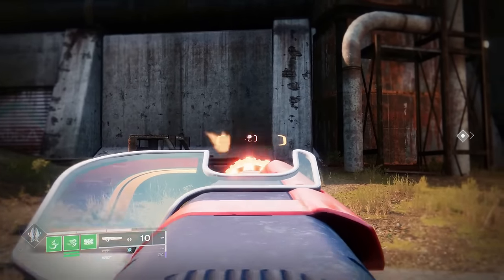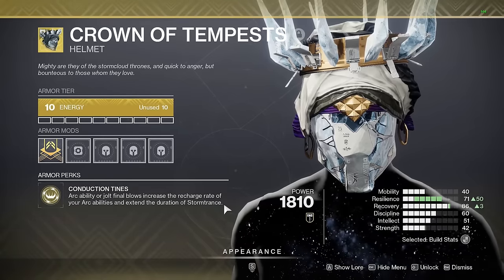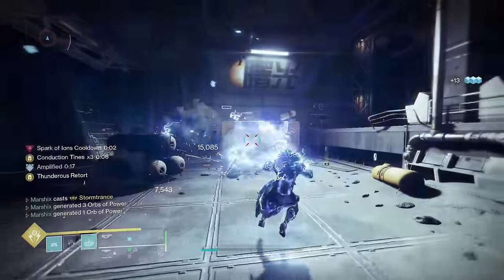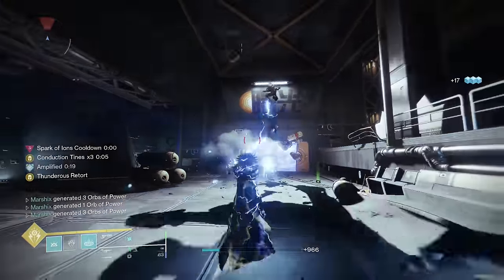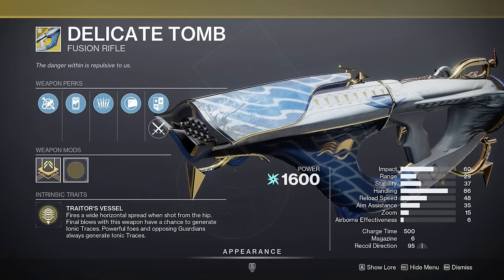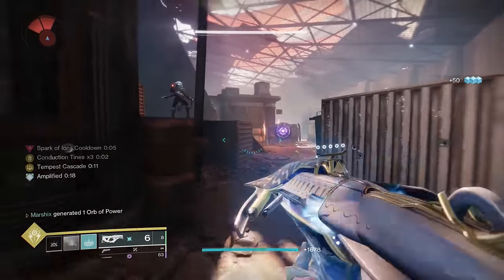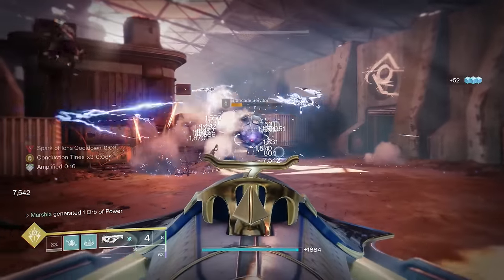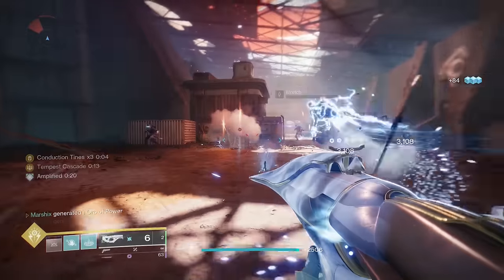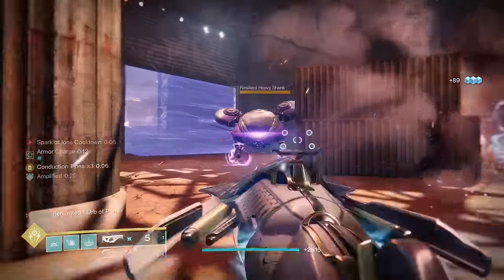Crown and Tempest: arc ability kills and jolt kills will increase your ability regen, and also extend the duration of your super up to 30 seconds, which is kinda nutty. The way we're getting the majority of those kills is with Delicate Tomb. This creates Ionic Traces, and when you collect those Ionic Traces, it'll reload itself and overcharge its next shot. This overcharge shot will jolt anything it hits, so not only will you be creating Ionic Traces for ability energy, you'll also be getting tons of jolt kills, which feed into Crown and Tempest for even more ability energy and insanely long supers.